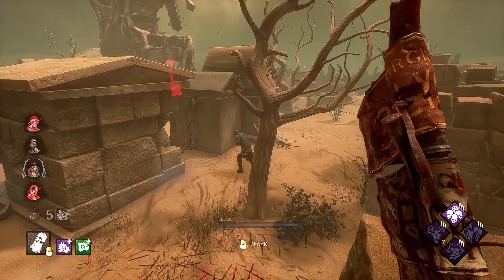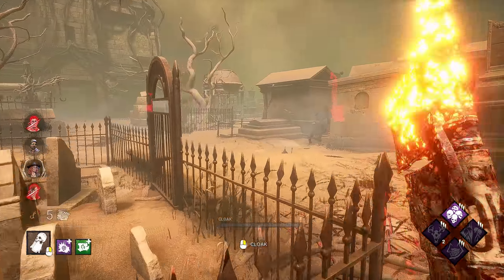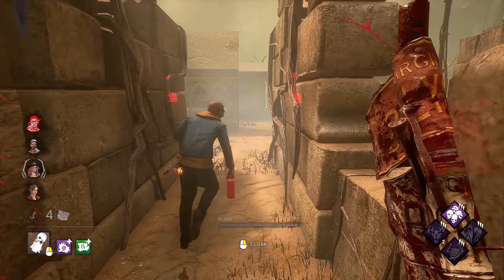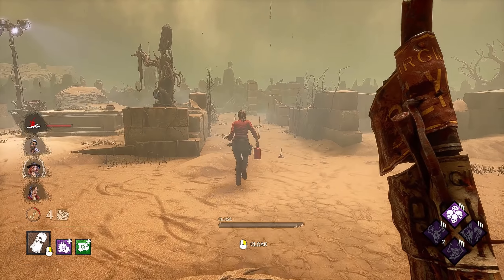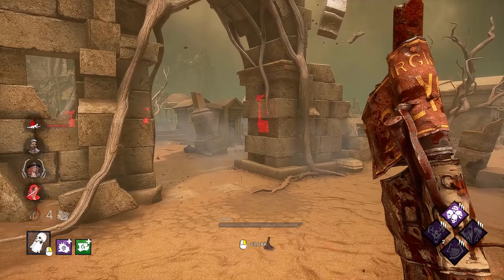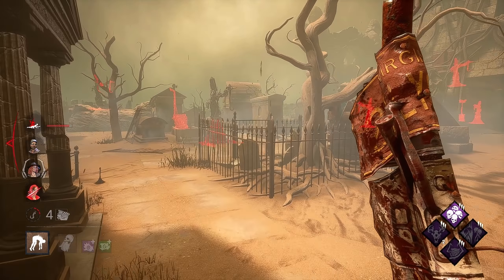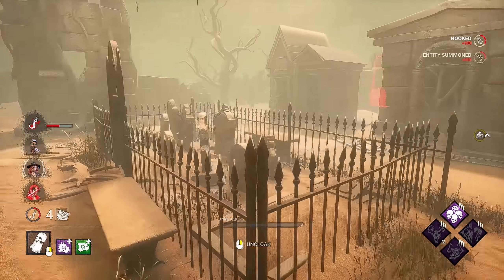Do I have anything here for Dwight? I wouldn't mind spending a little bit more time with Dwight, but I won't go to shack for Dwight. He's got a pallet up here we can get rid of real quick. This is also his second hook, which is great. And we get a free hit on her as well, so she can go back and heal again. These are also survivors with health kits, so we're in trouble here if they decide to really get to healing.